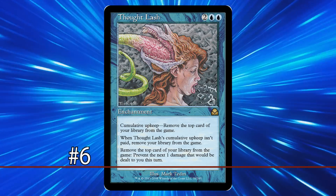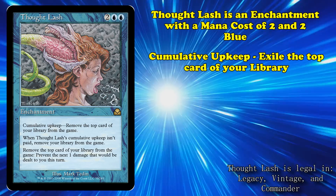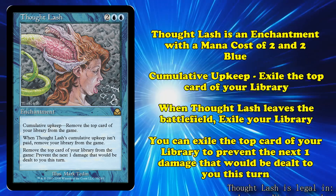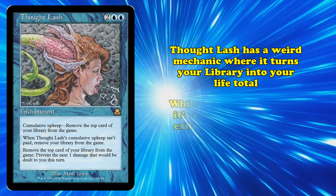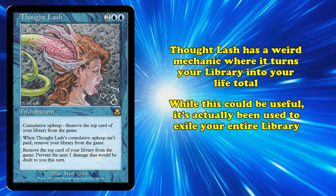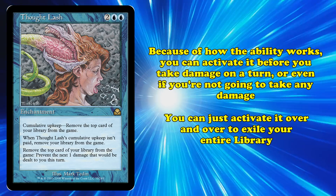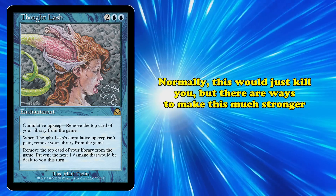At number 6, we have Thought Lash. This is an enchantment with a mana cost of 2 and 2 blue. It has cumulative upkeep of exiling the top card of your library. It has the abilities where when it leaves the battlefield you exile your library, and you can exile the top card of your library to prevent the next 1 damage that would be dealt to you this turn. Thought Lash has a very weird mechanic where it basically turns your library into a life total. While this could be useful, the actual way this card has seen play has been as a way to exile your entire library, since you can activate Thought Lash even before you're going to take damage, or even if you won't be taking any damage at all.